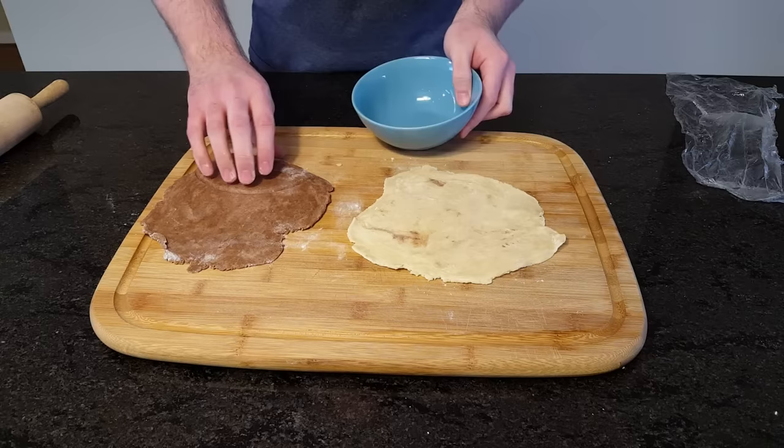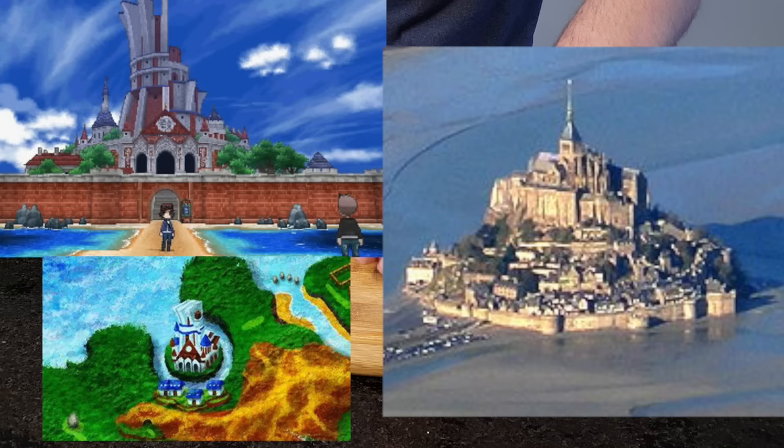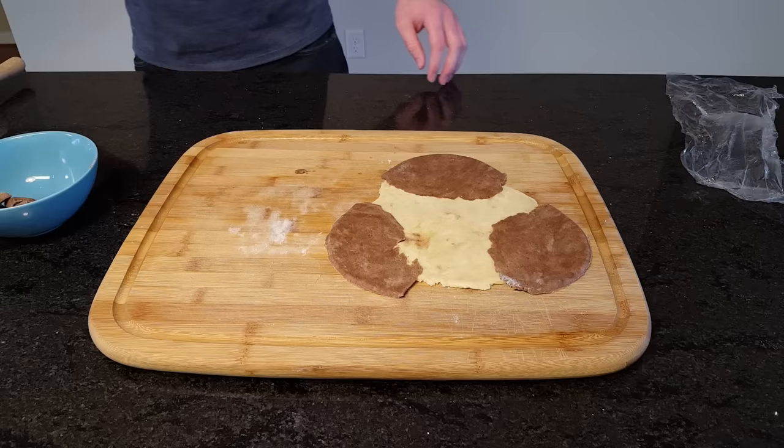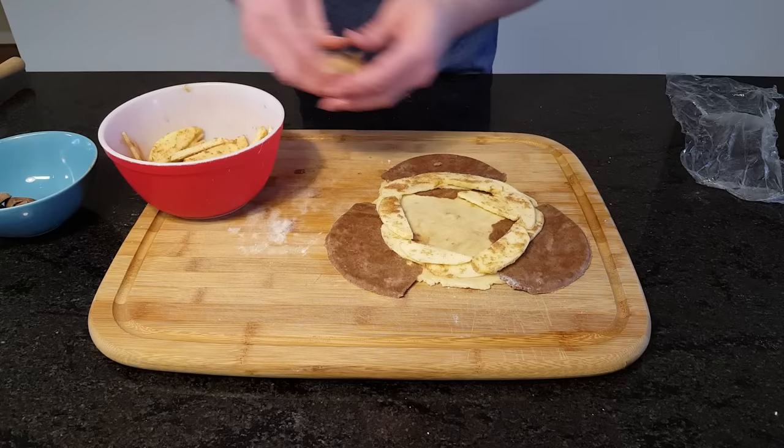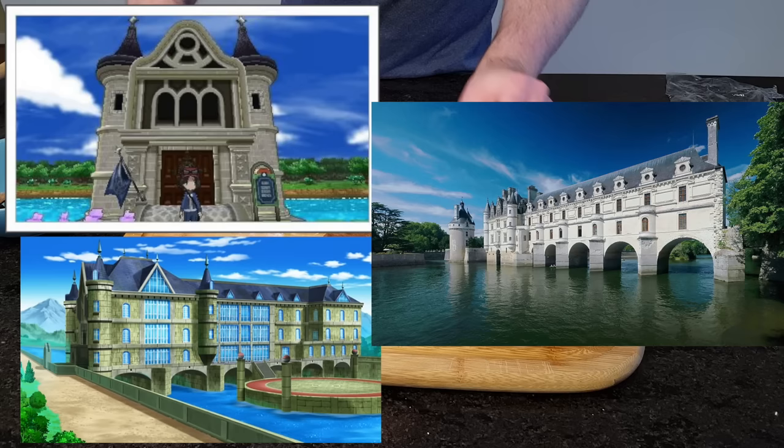Another major Kalos landmark, the Tower of Mastery, is also visually similar to its real-life counterpart, Mont Saint-Michel. They're both even located in the northwest. We can now lay out our apple filling. Fit as many apples as possible on top of our plain dough circle, then fold the cinnamon dough on top. The Battle Chateau, a place I spent a ton of time in during my playthrough, is probably based off of the Chateau de Chonessou in the Loire Valley. This is especially apparent in the anime rendition.